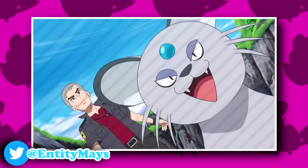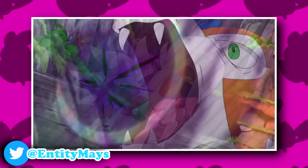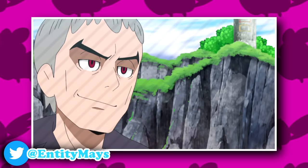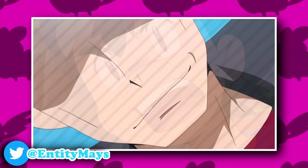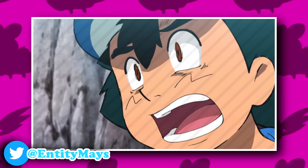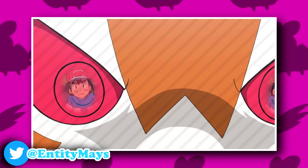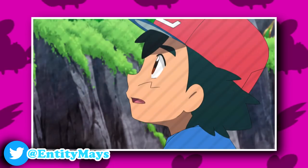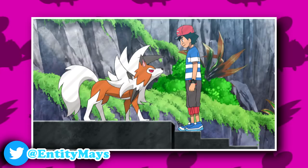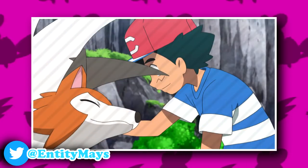When the actual battle begins, Nanu commands Persian to use Fake Out to get Lycanroc's red eyes to return, as he knew those red eyes would be Ash's biggest downfall and the key to victory. Ash even loses his cool, which made Nanu pleased. But after Ash realized this, he tries to calm Lycanroc down — but Lycanroc actually attacks Ash. And once Ash stares deeply into its eyes, he realizes that the red eyes don't come out from anger, but rather because its power has increased.